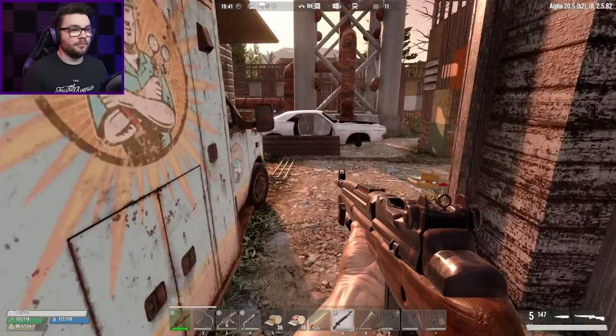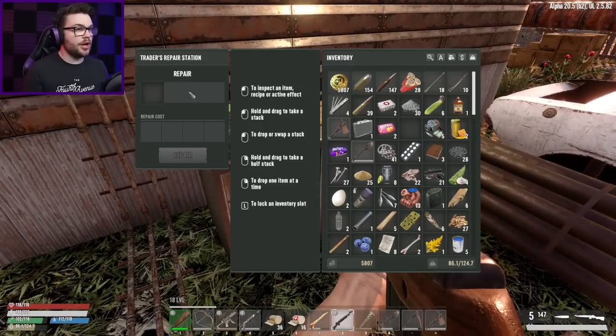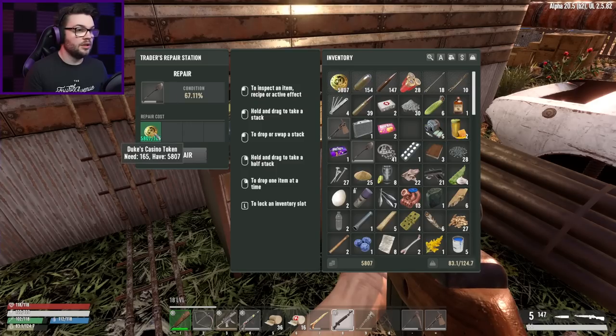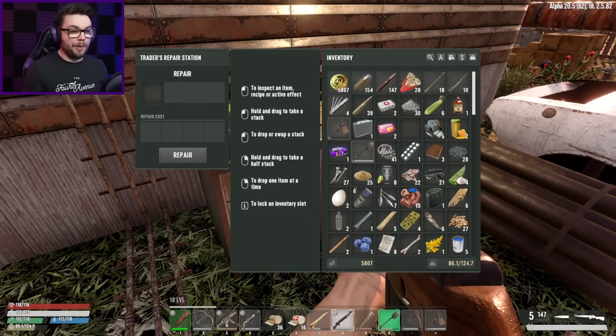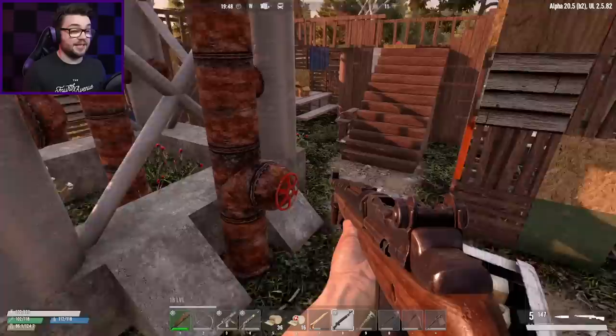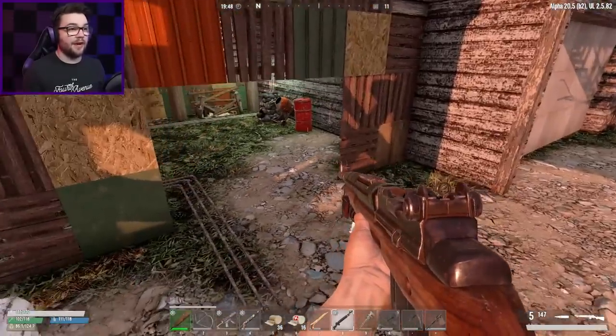The trader's repair station — I want to repair something that's kind of broken. It's going to cost me $100 to repair a piece-of-shit shovel by a third, so repairing my Valkyrie drill is going to cost me all of my cash. But it's definitely worthwhile — we'll have to do it after I buy that shotgun though.